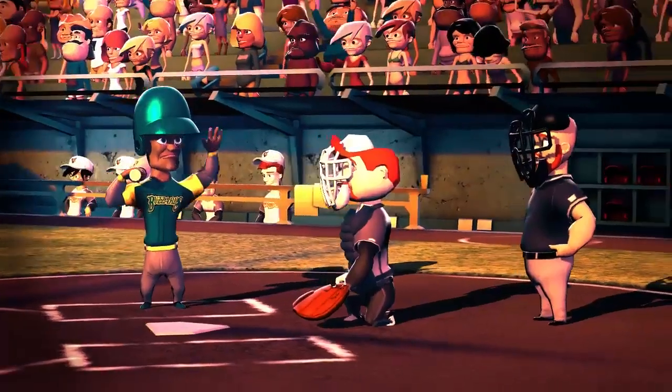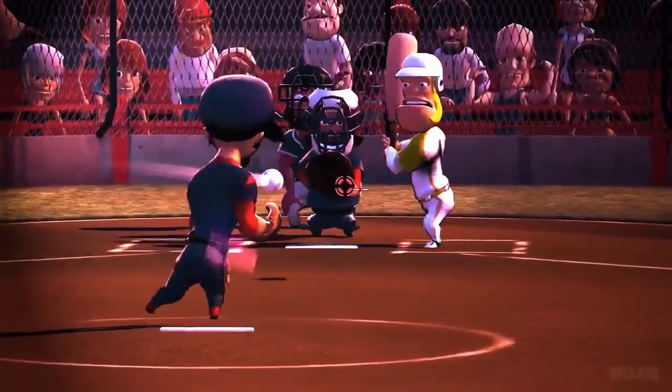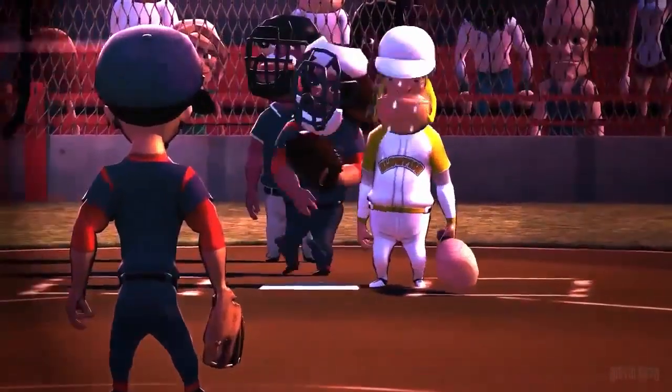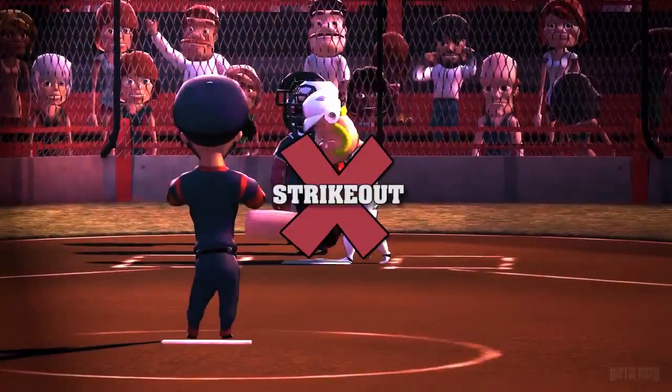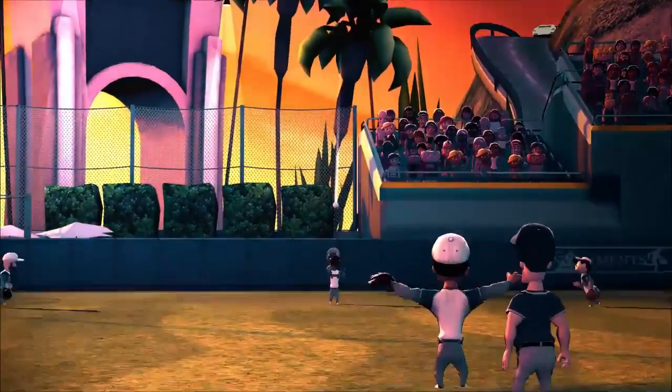The batter can be put out in several ways. The first is if three strikes are called at an at-bat — that's called a strikeout. The second is if a defensive player catches a ball put into play by the batter before it lands on the ground.